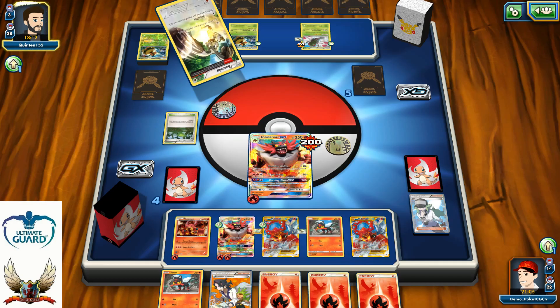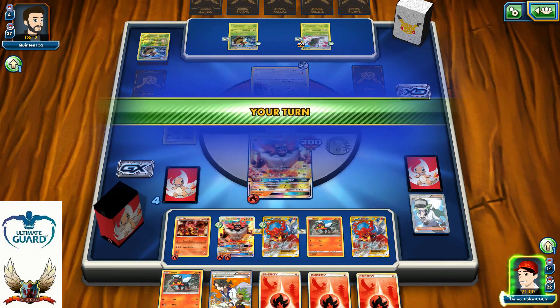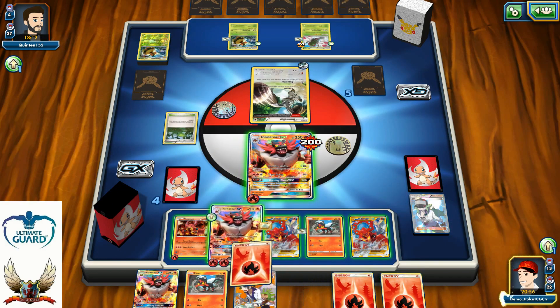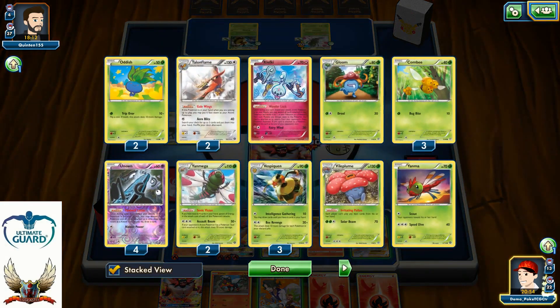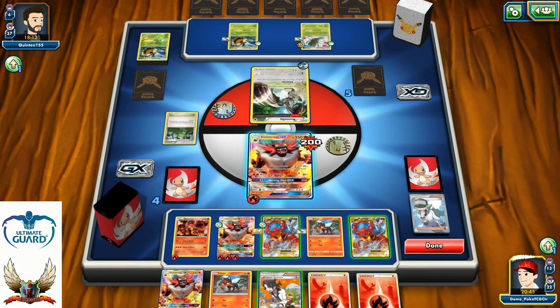I wish there was some kind of card that could show you your opponent's prized cards. I just pulled another Incineroar as the top deck. He has 21 Pokémon in his discard pile with Beedrill — that's going to be 210 damage. And I count 9 energies.